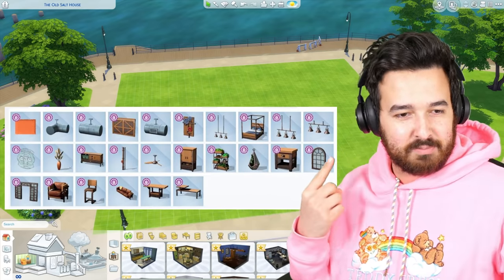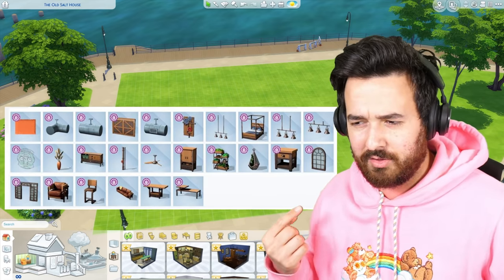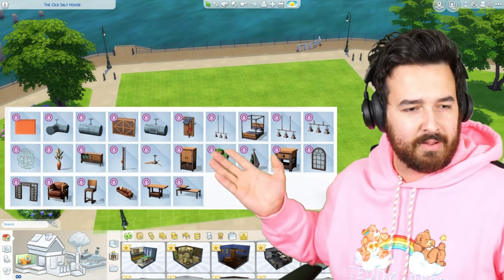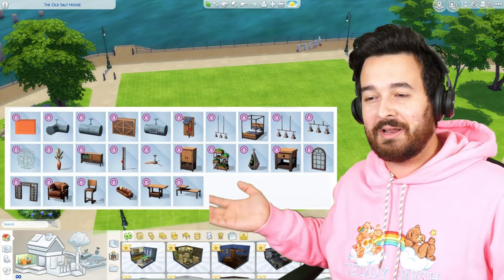A lot of these items, especially the one window — which is a shame for a loft kit, I would have thought there'd be way more windows — looks very similar to ones we already have. Basically, I'm going to try and pick an item that matches all of this, what we already have, and build with it. I don't know if this is even going to work, but as they say in the biz, I'm going to give it a burl.